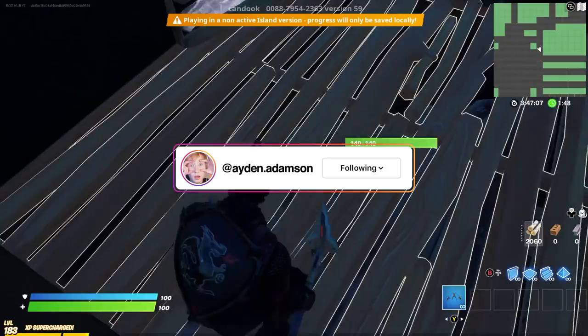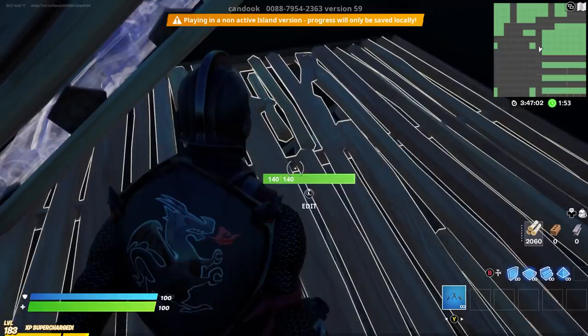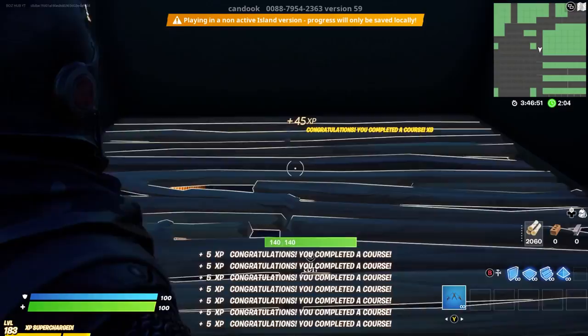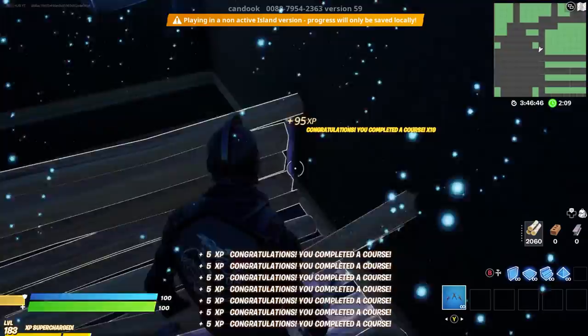Now, once you get to this part, you're going to want to be careful because you want to make sure that you get to the very end piece that you actually did place, but don't actually end up editing through it. I recommend being extremely careful. Once you basically get to this place, you should get some XP. Then go ahead and edit out these two pieces right here.